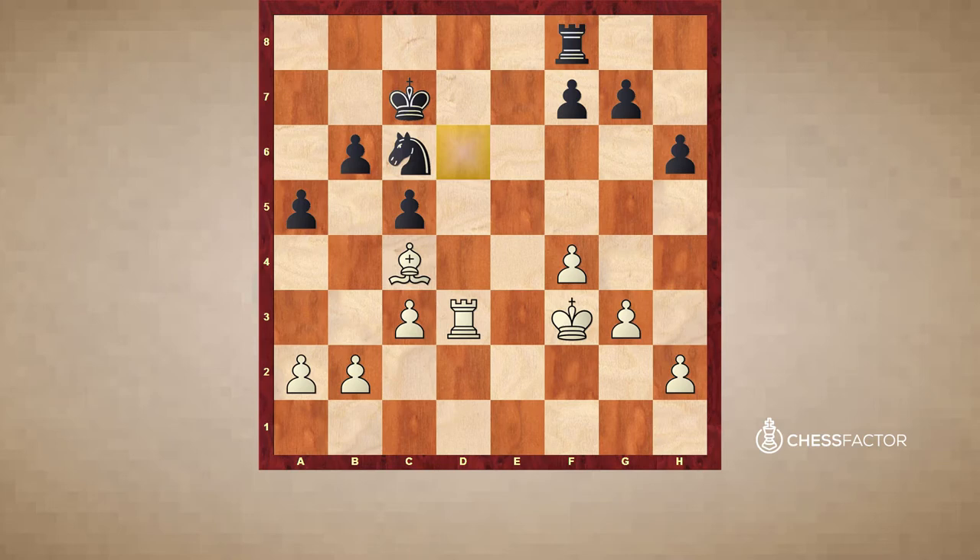So Fischer does his best to stop the maneuver: Nc8, d6. Rook e3 — a useful prophylactic move. Kd6 and a4 — also very thematic, fixing the pawns on the dark squares.